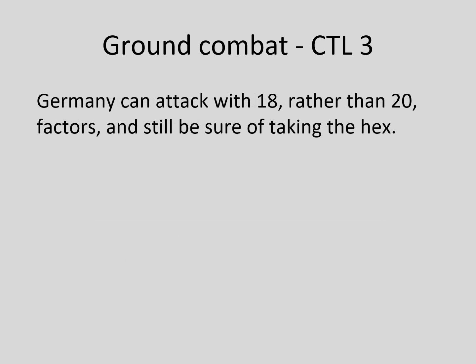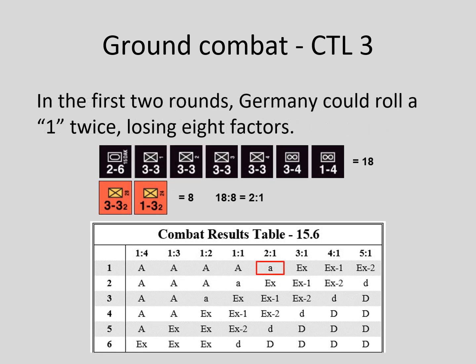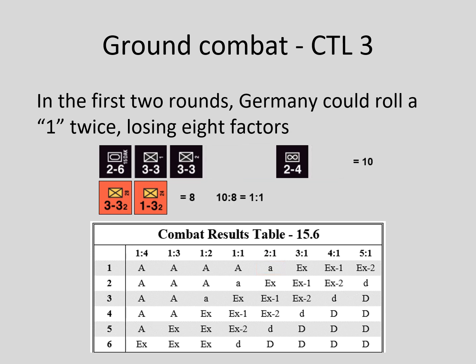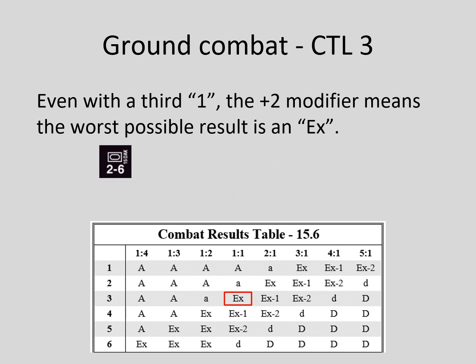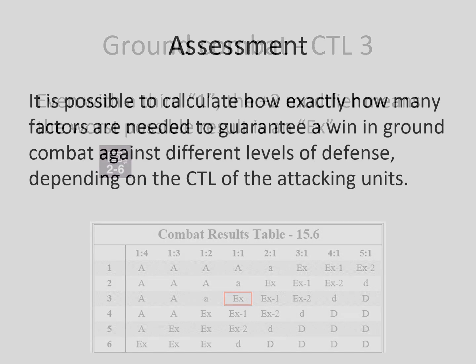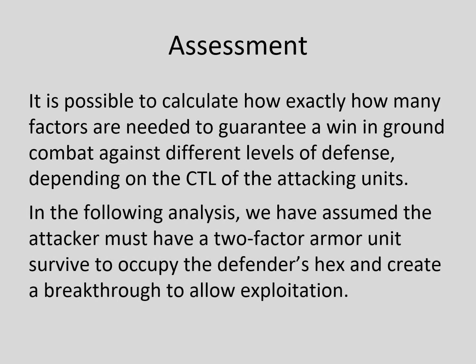If Germany's combat training level was 3, it can be sure of taking the Russian hex by attacking with only 18 factors. If Germany rolled a 1 in the first two combat rounds, it would lose 8 factors, but could still attack again with 10 factors against the Russian's defense of 8. A third 1 would eliminate most of the remaining German forces in an exchange, but a German 2-6 armor unit would survive to occupy the attacked hex. We have calculated the number of factors needed to guarantee a win in ground combat against different defenses, depending on the CTL of the attacking units, assuming the attacker must have a surviving armor unit to occupy the defender's hex and create a breakthrough.